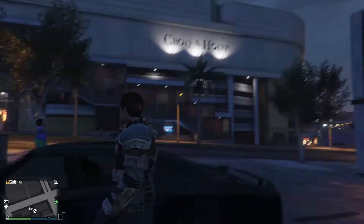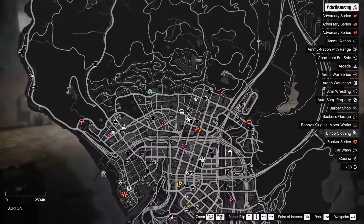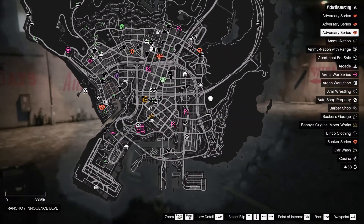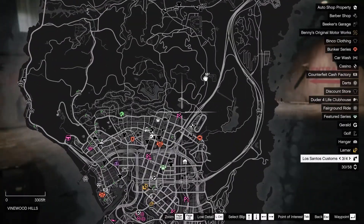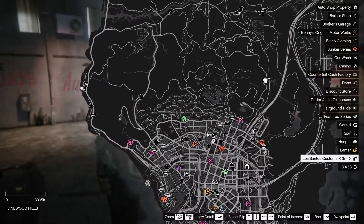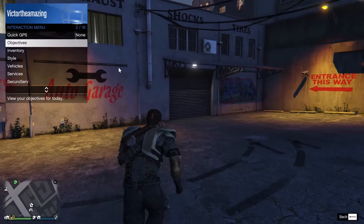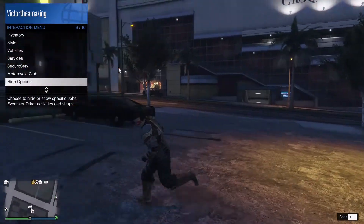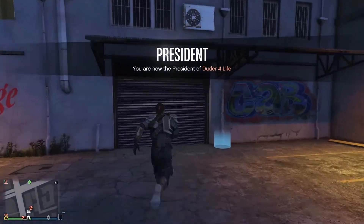I think it's the best one because the cheapest one is like $1.6 million or something like that — not bad at all. They're all in the city. Mine's up here because it's close to my weed house, my apartment, all that stuff. You need a motorcycle club or a CEO thing — for CEO you just need $50,000, so it's easy.